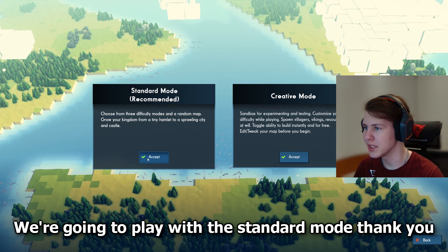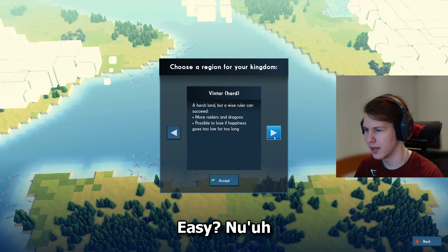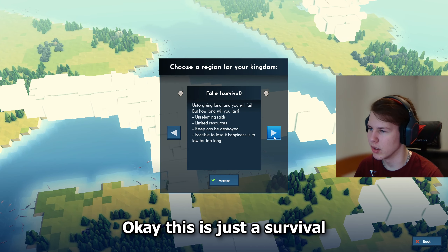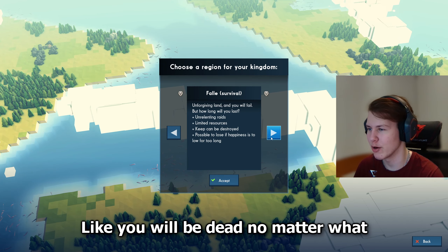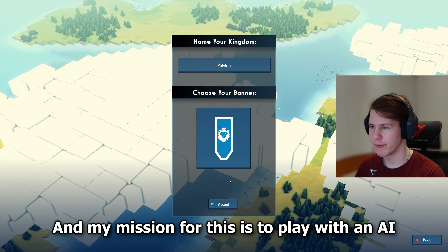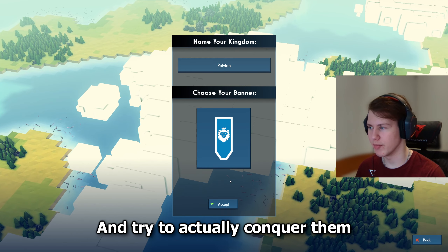We are going to play with standard mode. I went through the difficulty options — no threats, easy, winter — and landed on hard. The other option, Fallesurvar, is basically just a survival mode where you'll be dead no matter what. So I'll go with hard difficulty. My mission is to play with an AI and try to actually conquer them — that's my end goal.